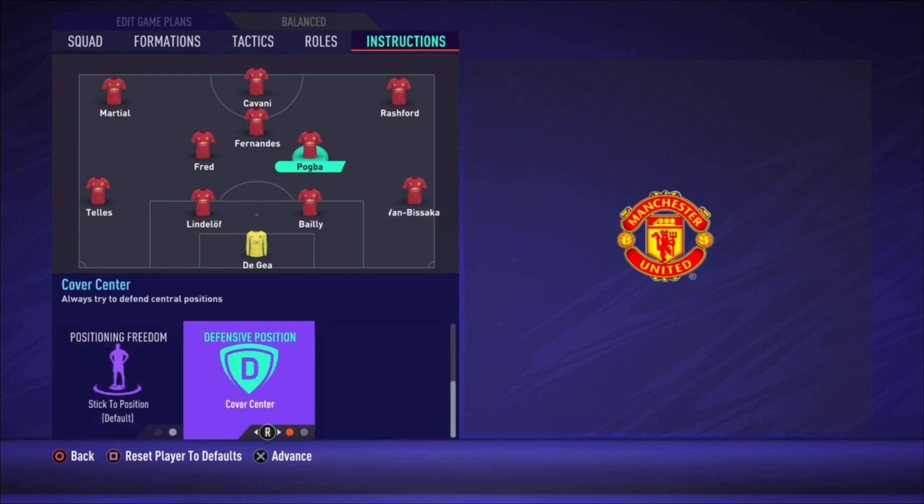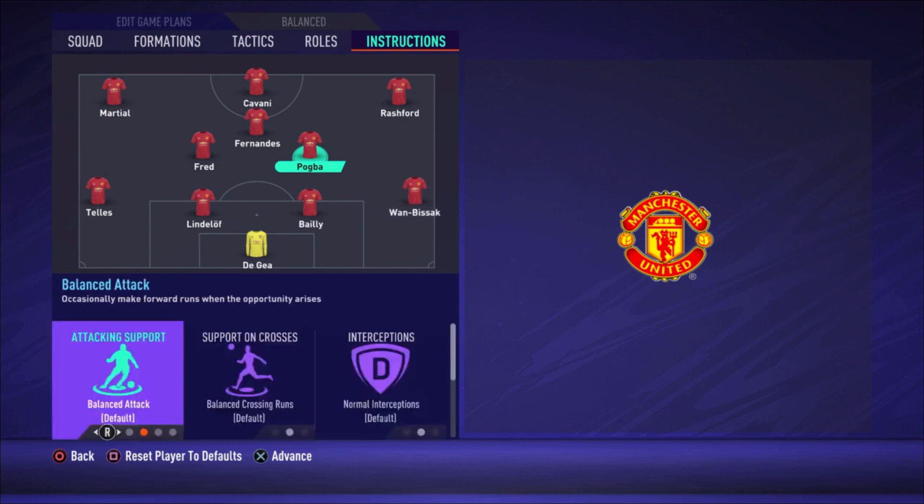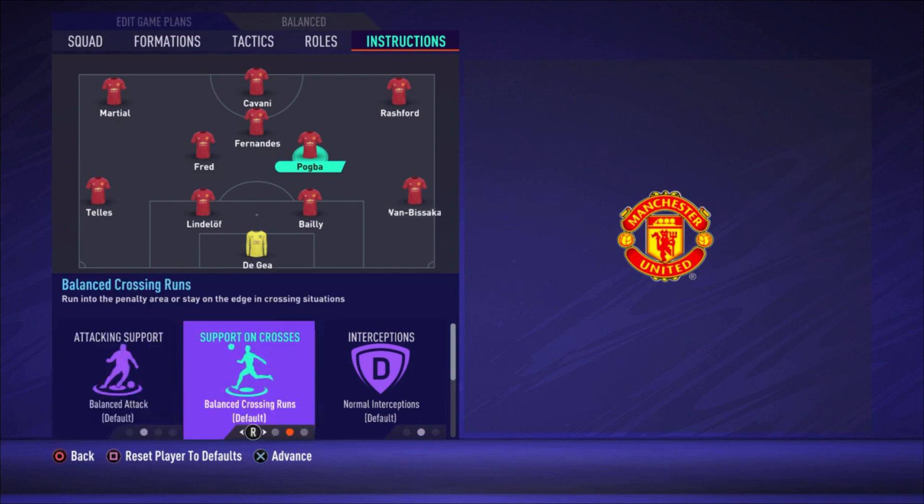For Pogba, everything is balanced attack. I'd consider cover center since he has a high attacking work rate and will go forward — but balanced means not all the time. Not get into the box for the cross is what I like with Pogba. In the French squad I play differently but there he has Kante alongside him as a defensive midfielder, which we don't have here. So Pogba gets balanced attack and balanced crossing runs.